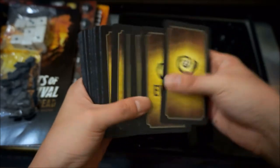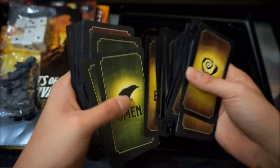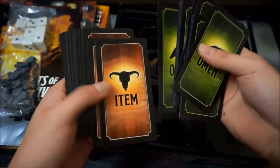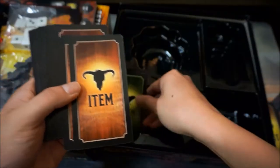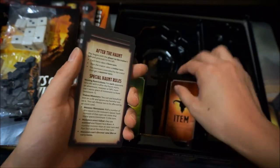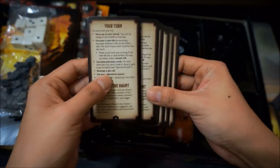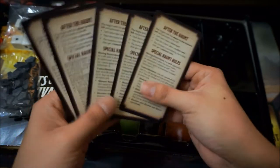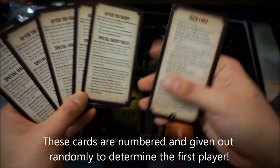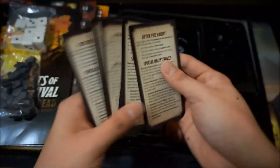So, like the original game, there will be event cards, omen cards, and item cards. We also have player guide sheets. The cards feel pretty flimsy.